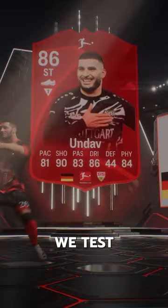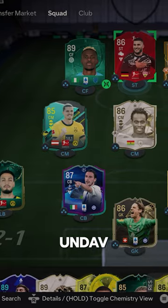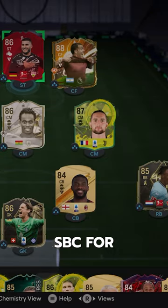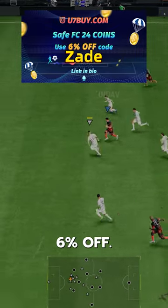Welcome to Baller or Bust, where we test FIFA cards so you don't have to. We've got Player of the Month on Dav. We acquired him via SBC for 25,000 coins. If you need FC24 coins, check U7Buy, code ZAID for 6% off.